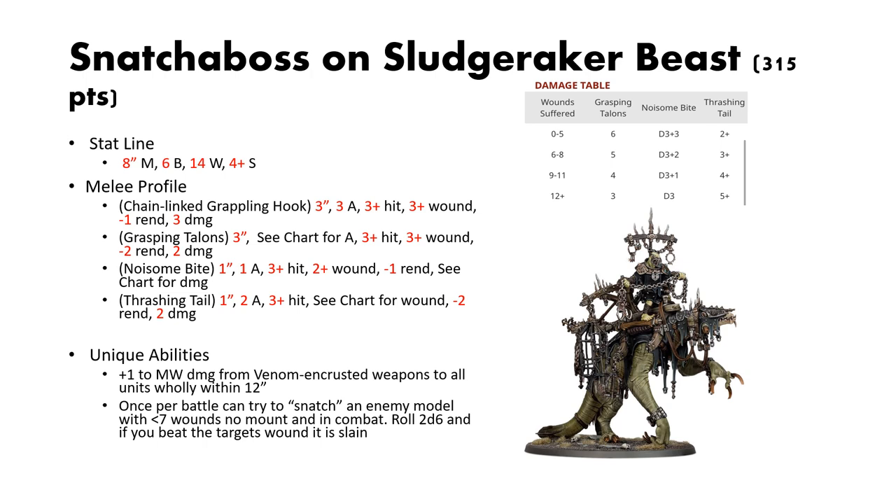Additionally, once per battle it can try and snatch an enemy model. You can target an enemy model that has less than 7 wounds, no mount, and you are in combat with it. You roll 2d6, and if you beat the target's wound characteristic, it is considered slain. That's a neat little ability — pretty fluffy. I wouldn't count on it too much; it can come in handy if you have just one more unit you need to get rid of. But beyond that, it's really all about that AoE damage buff.